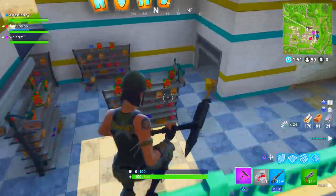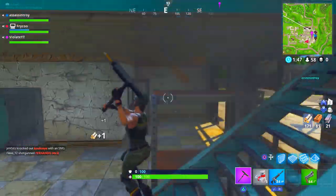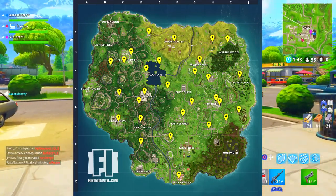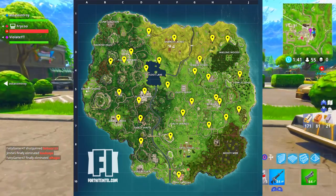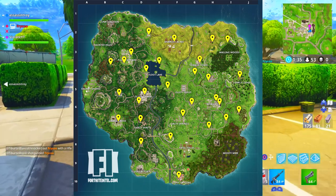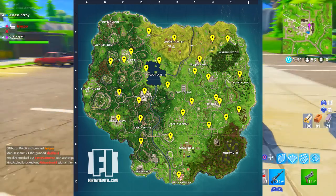Big shout out to Fortnite Intel for this — I'm pretty sure these images are from Reddit and/or Twitter. Here is the picture on screen right now which shows all the locations of the vending machines: Anarchy Acres, Pleasant Park, Loot Lake, Tilted Towers, Greasy Groves, Shifty Shafts, Retail Row, Lonely Lodge, Wailing Woods — there are a lot of these.